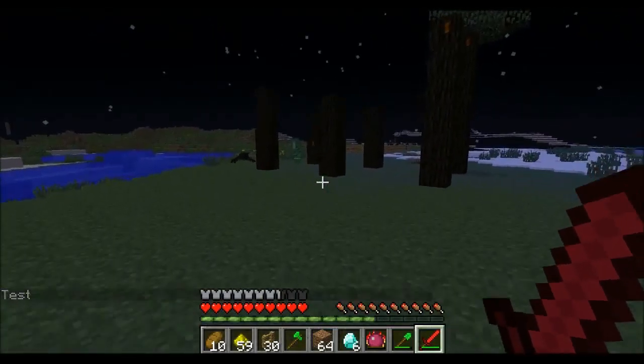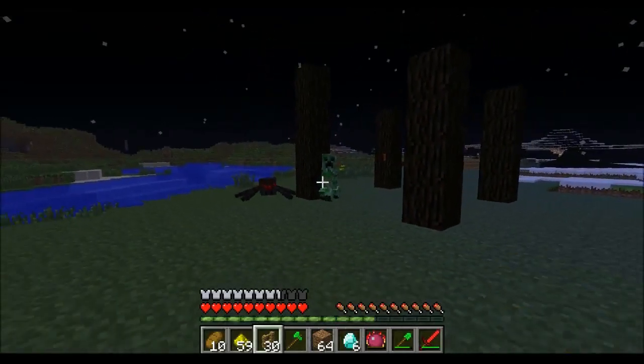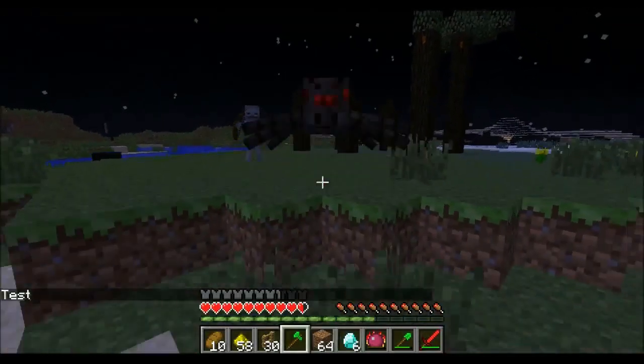All you have to do is press R. So if you don't want to face a creeper, just press R and then it turns into a skeleton. Great.